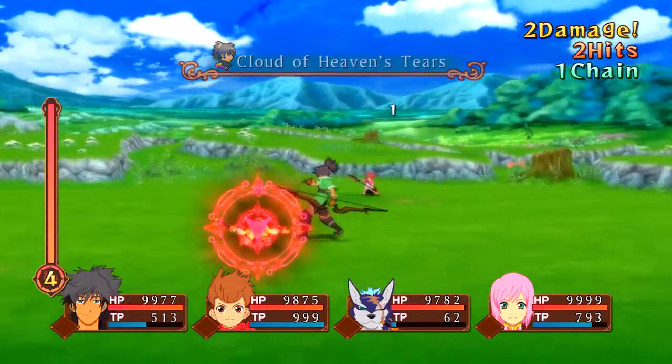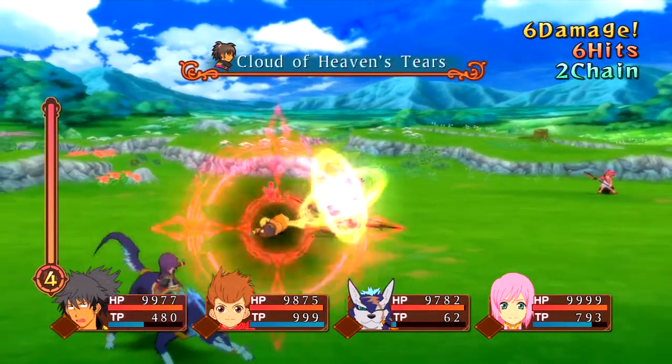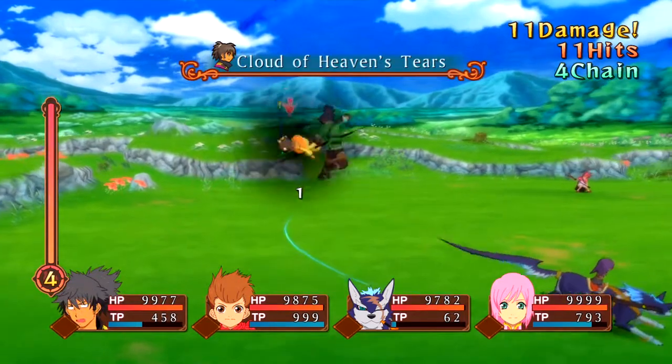This video is going to cover the many loops that I know with Raven and the One Infinite. I'm going to start off with the Cloud of Heaven's Tears loop, which is done by canceling the recovery on Cloud of Heaven's Tears with Guard.